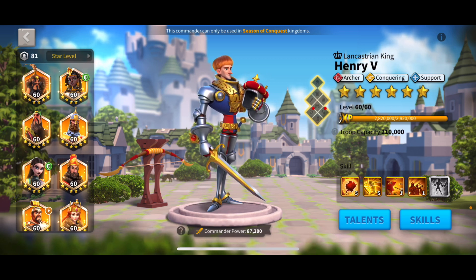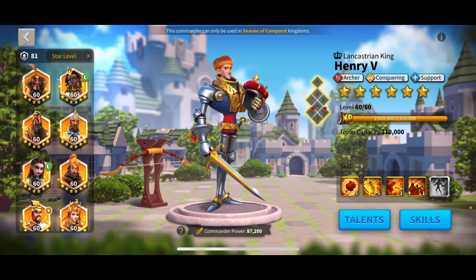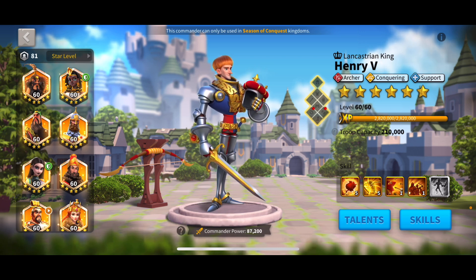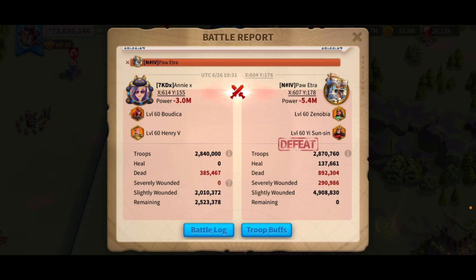Henry is a solid open field and rally pair. Some of the best rally pairs with Henry are Gilgamesh and Henry, Nebu and Henry, and Boudicca and Henry. To summarize the commander guide: 5-5-1-5 is probably the best skill order, though 5-5-5-1 works too — the third skill is mostly for rallies. We covered the talent tree, and expertise is probably best for him since, like Nebuchadnezzar, he really needs it to get his full benefit.